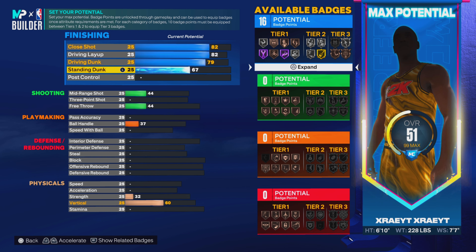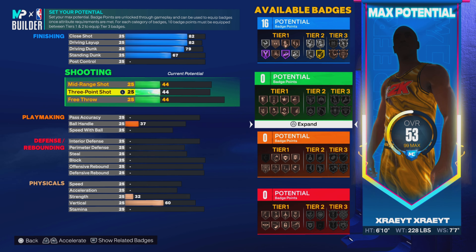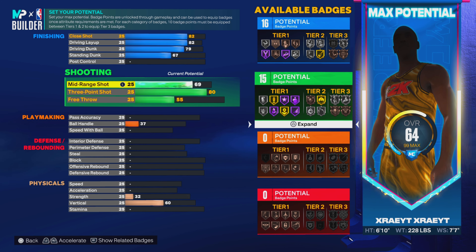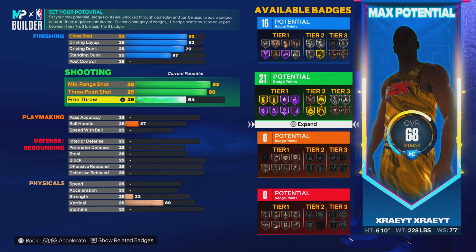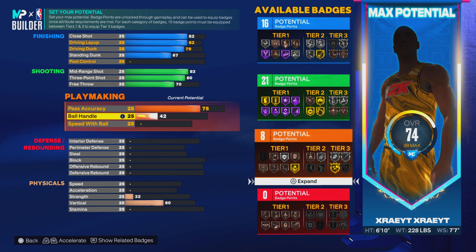Your three-point will be kind of low — it's only gonna be at 80, but you can still hit with that. We're gonna make your mid-range at 83, free throw at 70, pass accuracy at 75.